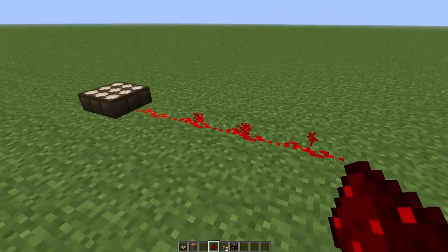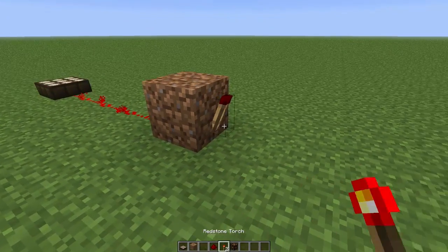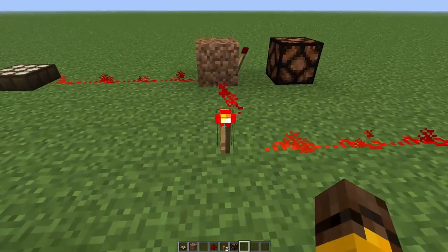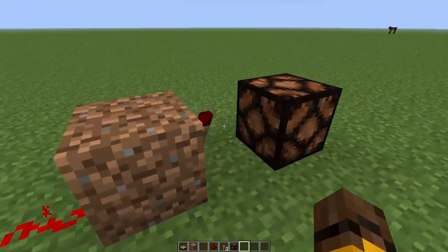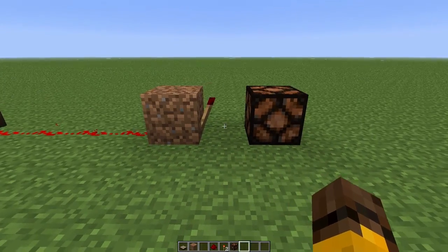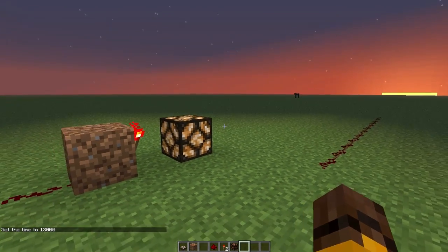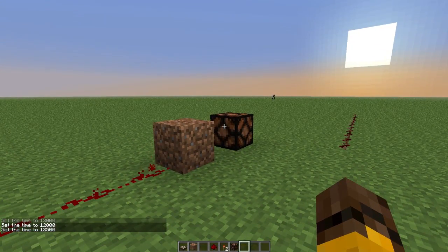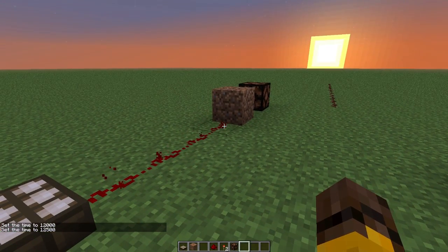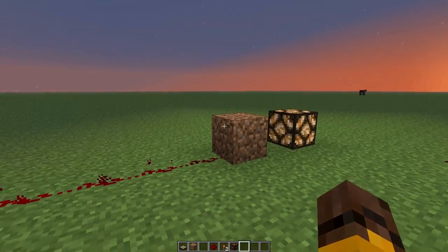I'd recommend going about 4 blocks before you do anything. Because we want to activate at night time, this is when we use our blocks to invert our signal and put our torch on the other side. We put our lamp there now, and that means that when the sun starts setting and the signal gets weaker and weaker — when this signal is so weak that it can't keep this torch off — the lamp will turn on. And that happens to be at night time. If we time set to 12,500, the signal is going to drop below that block and the lamp will turn on — as it has done right there, because it's night time.